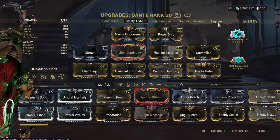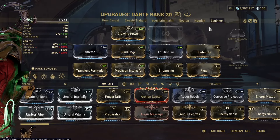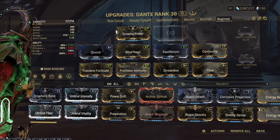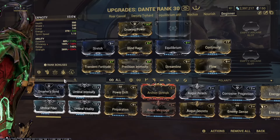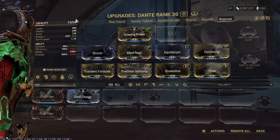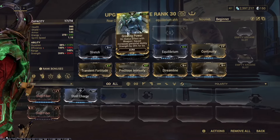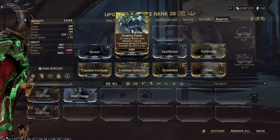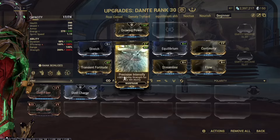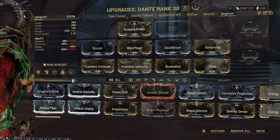If you're a beginner with zero forma, this is probably what your build would look like. You can replace Growing Power with Steel Charge — it'll cost less Platinum and give a bit more Capacity, but Growing Power gives more Strength and you shouldn't need the extra Capacity. This should be zero forma and fit within your Capacity.